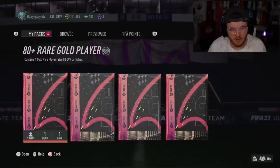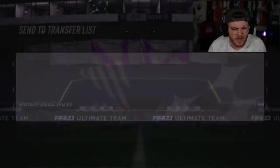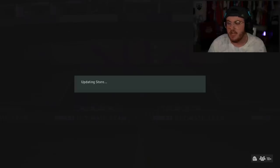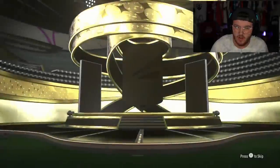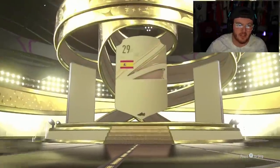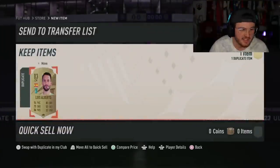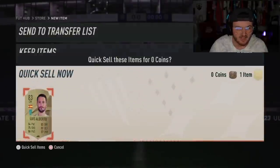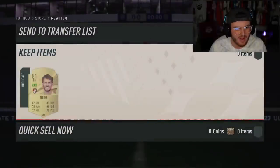Next up we've got Peter's. We're going to open his three 80-plus gold packs first and see if we get something good. These came out at the same time as the 85-plus Team of the Weeks. I don't think they're expensive to build and they are one rare gold 80-plus pack, so you never know. Out-of-position cards are still in packs so we could get one here. Not even a board. Those three were terrible, unbelievable.